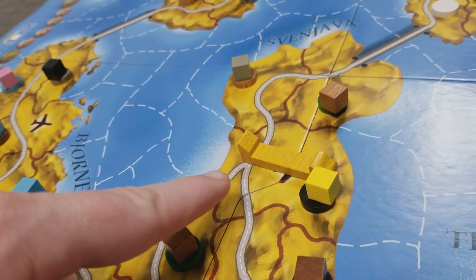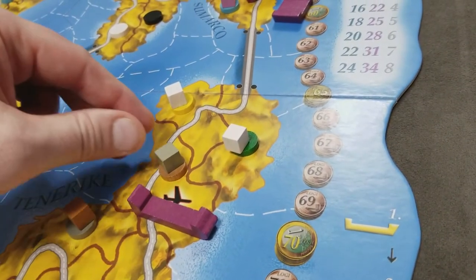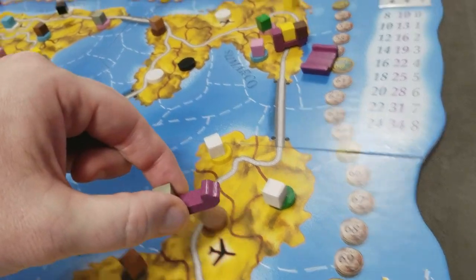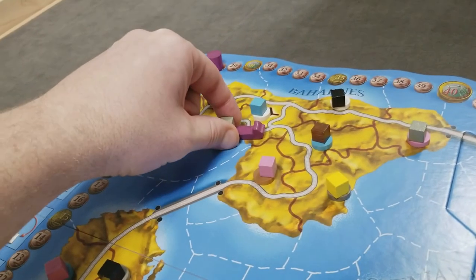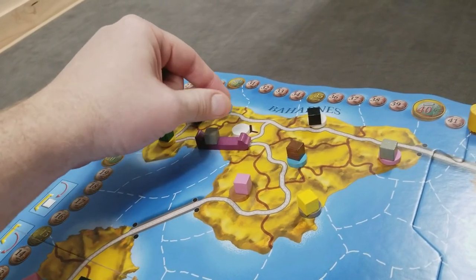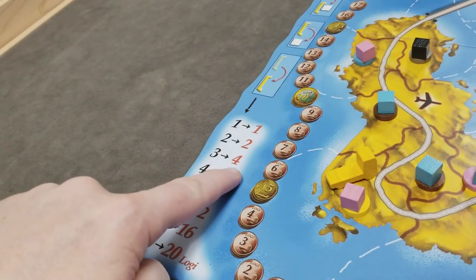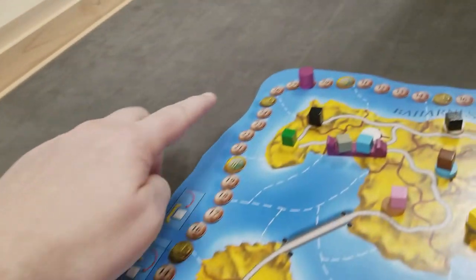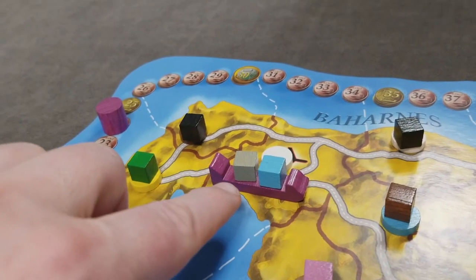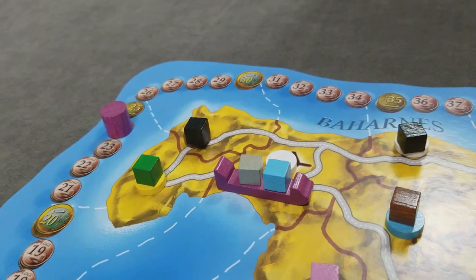The yellow player passes their plane actions, which is legal. Purple loads one good for one action, flies to another airport for a second action, then loads another good for a third action. Having taken three actions, that player pays four Logie on the money track. Multiple players' planes can share the same airport at the end of a turn.